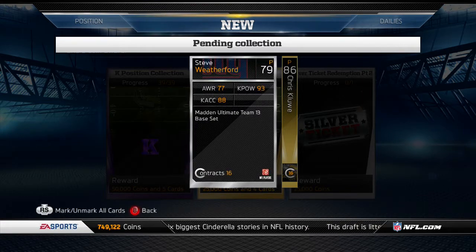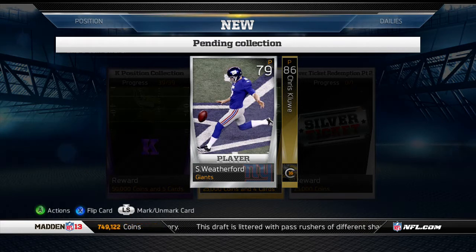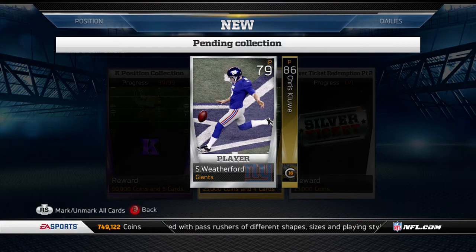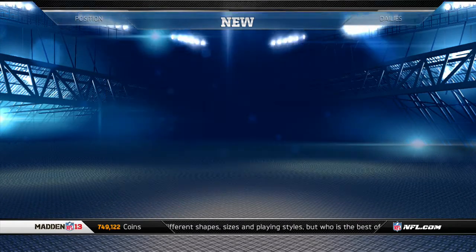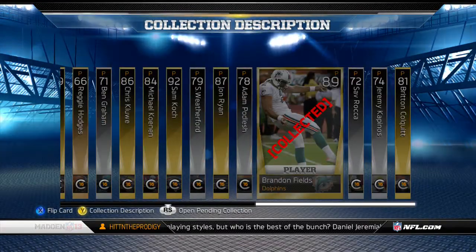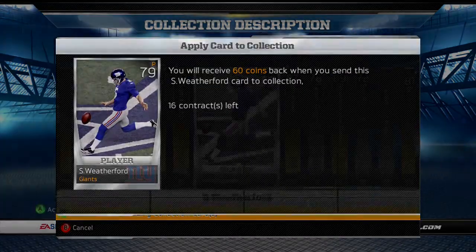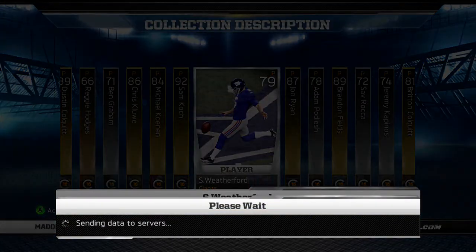If you guys find some punters, save them in your reserves. I had four of them just sitting there waiting for this collection to come out. I made a lot of coins off four cards that I probably would have quick-sold since they were only going for 60. So I'm telling you, hold on to your cards.